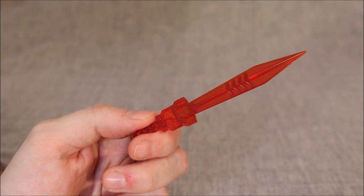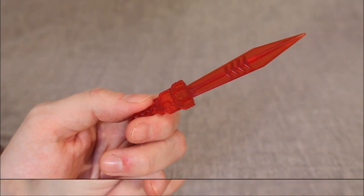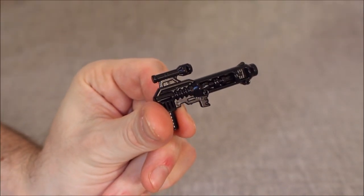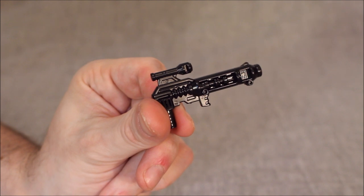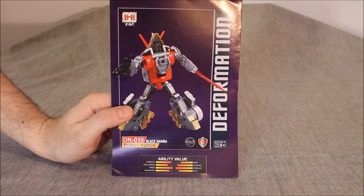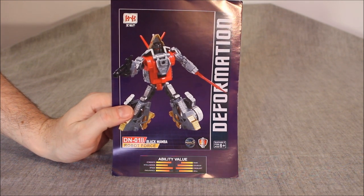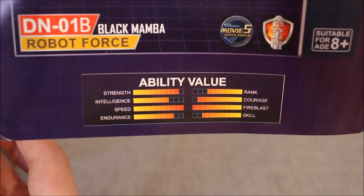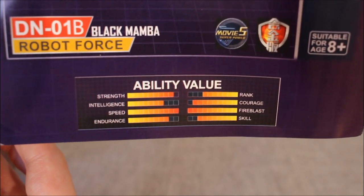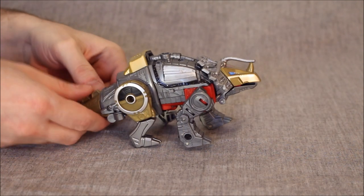Before we jump into the transformation, just to note: this is one of the swords — it's red, it's nice. He also comes with an upscaled version of the Power of the Primes blaster. The original just came with the blaster, so it is what it is. And here we have the instructions — I think the intelligence and rank stats are a little high. They show how to go from robot to dino mode, but interestingly don't show limb mode.